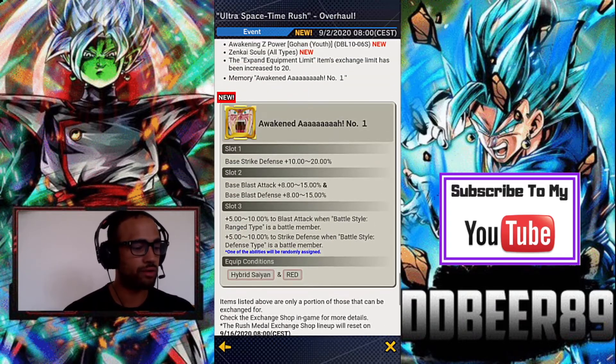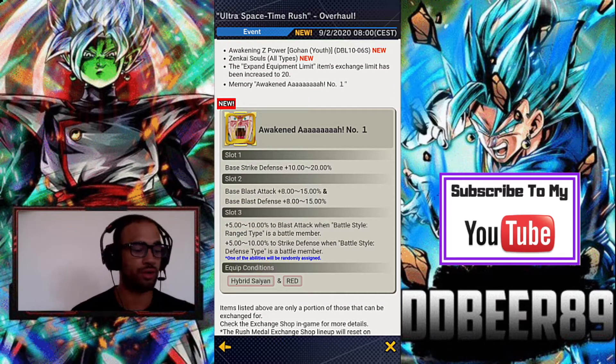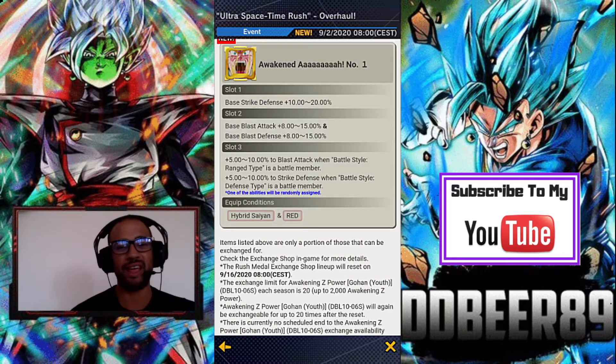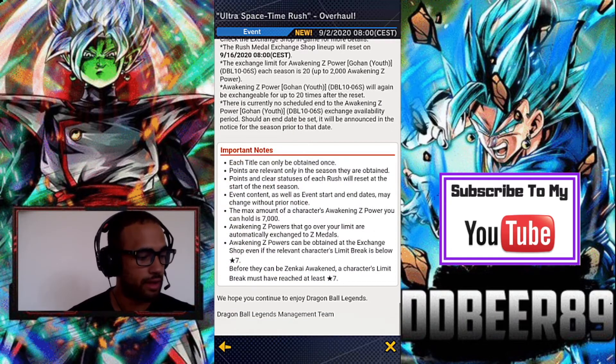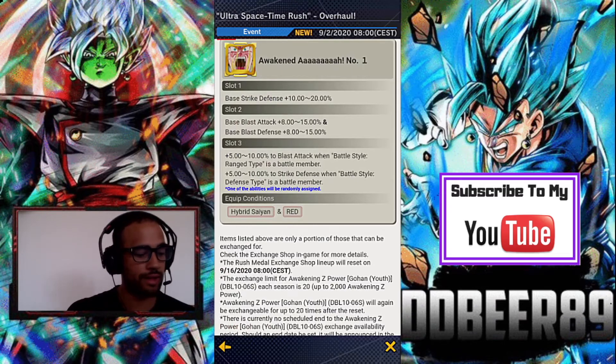There's also new awakened equipment — the Trunks one — which increases base strike defense from 10 to 20 percent, base blast attack to 15 percent, blast attack when battle style is ranged attack or rage type to 10 percent, and strike defense to 10 percent as well. This is mainly for yellow hybrid Saiyans, and will be most useful for Zenkai Gohan.